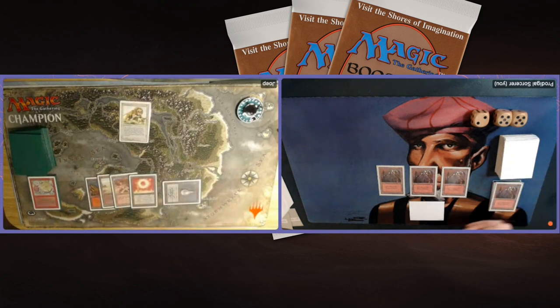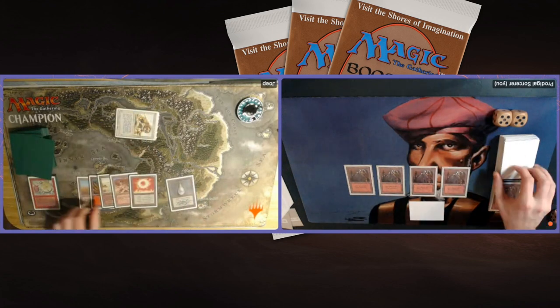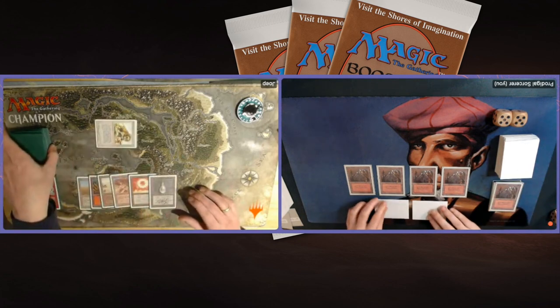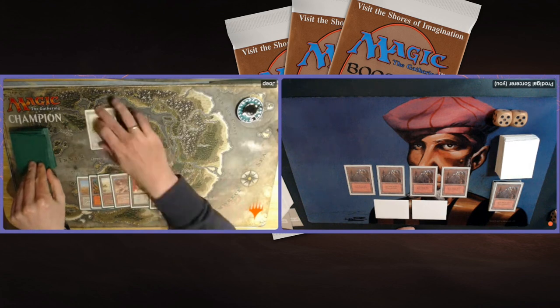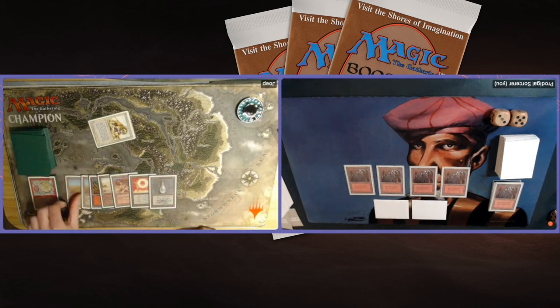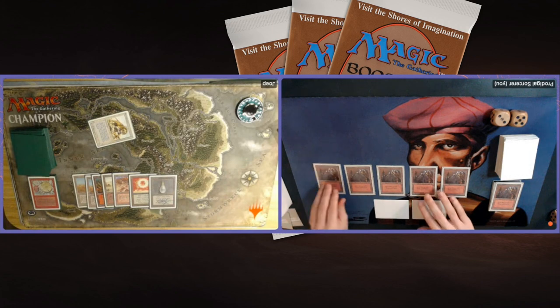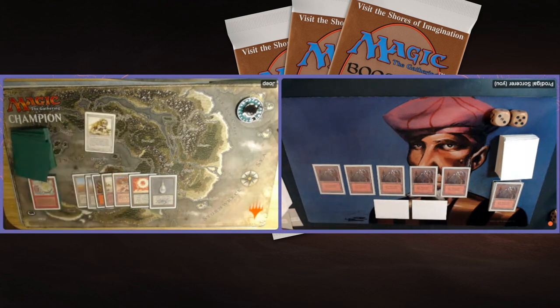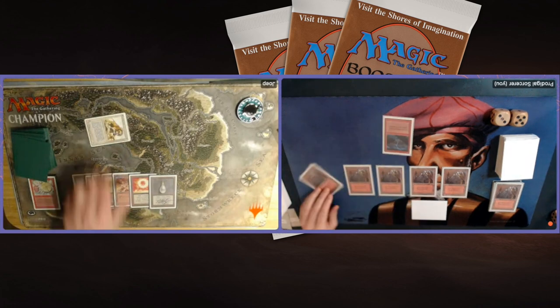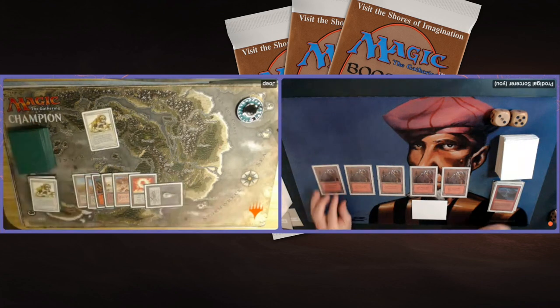Now we're both topdecking. I think it's looking really good for me because my opponent is on 3 — if I just topdeck a Chain Lightning or a Bolt, I win. If my opponent topdecks the same, he just puts me from 12 to 9. Both in topdeck mode here in game number 2. Remember, I lost game 1, so I need to win this. There's a Savannah Alliance attacking — I'm going to go to 10. Drawing a card and passing. I'm going to drop to 8. Is he going to win this on a Lion?